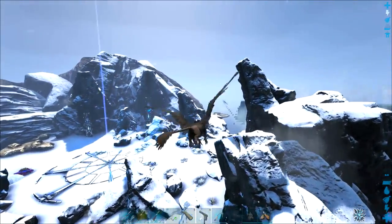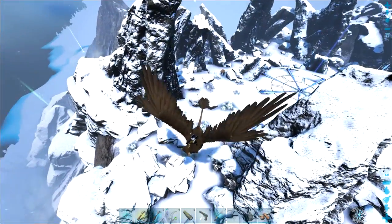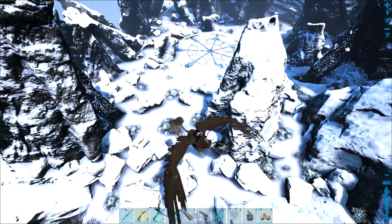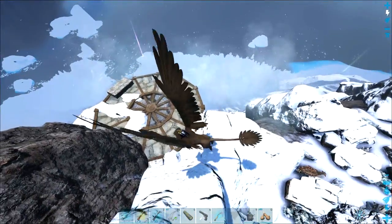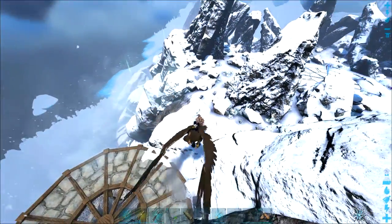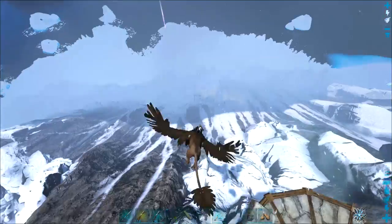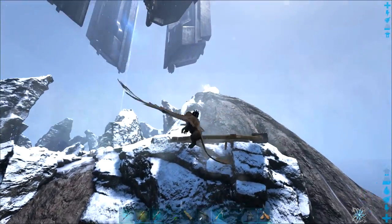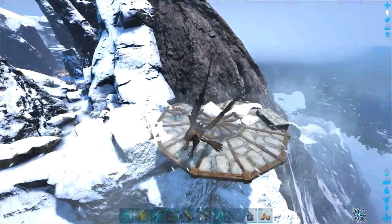This is a pretty harsh place. I used to think it was really harsh until I dealt with the murder snow in Ragnarok - now this seems like nothing. There's metal and crystal all over the place down there, it's a really rich spot. I already got started - I put a stone cliff platform down all the way over here, but this area wasn't very flat and didn't have a whole lot of space to build on, so I'm hoping the cliff platform will be the solution.